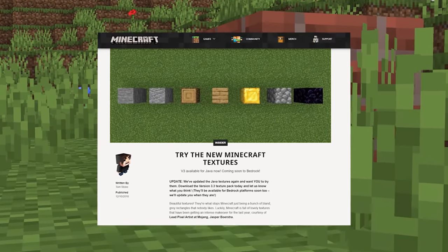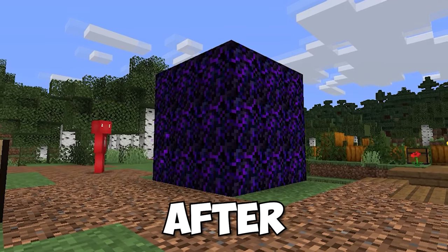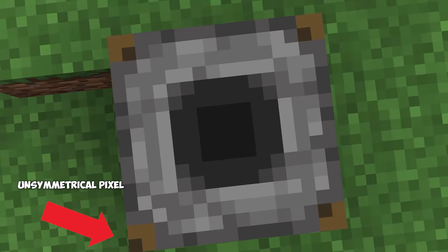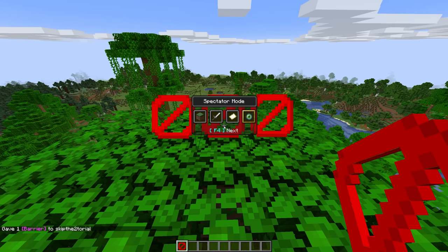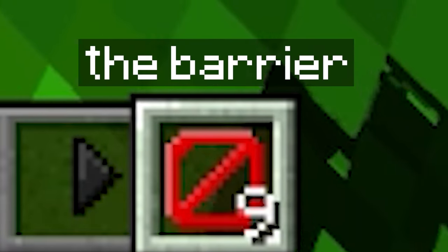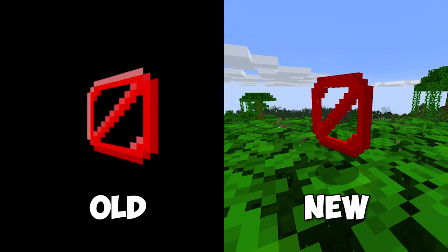Number eight. In the texture update of 1.14, Minecraft got a bunch of changes to its look. When you're changing around that many textures, some are bound to be overlooked. If you check your inventory while in spectator mode, you'll notice the barrier texture used is that of the old one. While it's definitely not game breaking, it is a fun thing to notice.